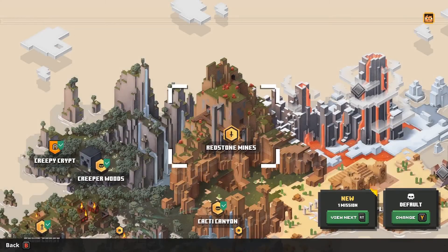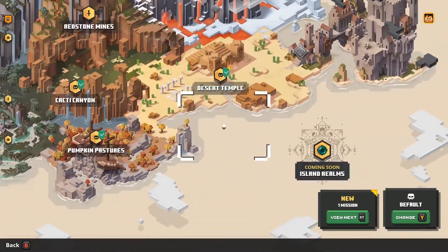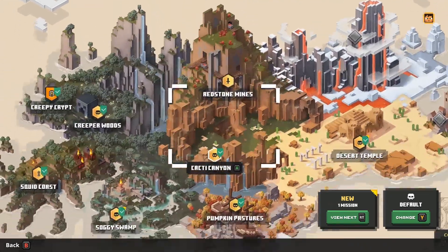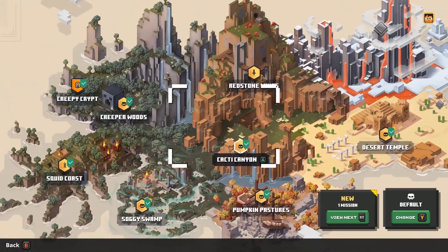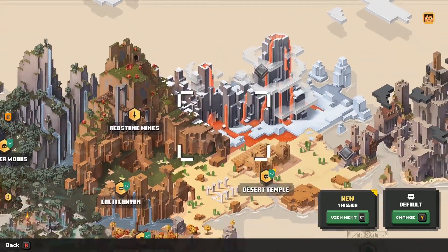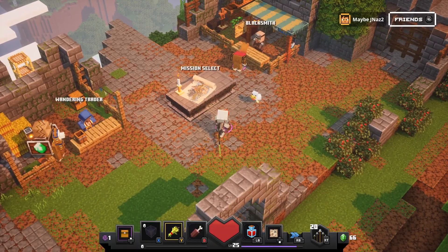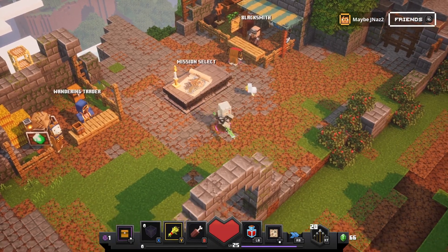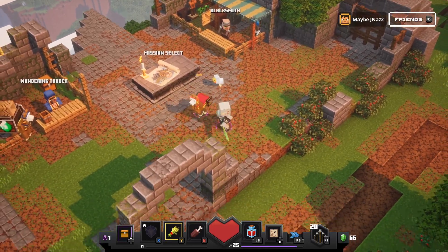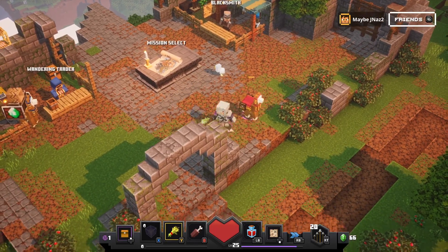We finished the Desert Temple! Next up is the Redstone Mines. We haven't unlocked anything else yet — hopefully after Redstone Mines something else unlocks. If not, we're going to have to find out. But that's it for this one. Hopefully you enjoyed it, and I'll see you all on the next one. Bye, everybody!